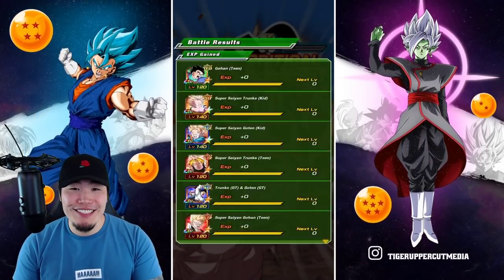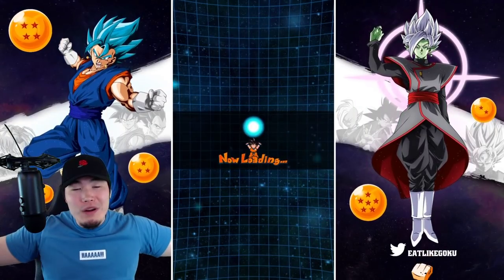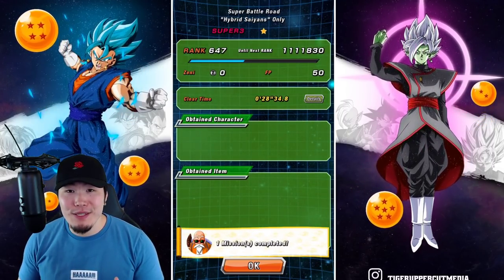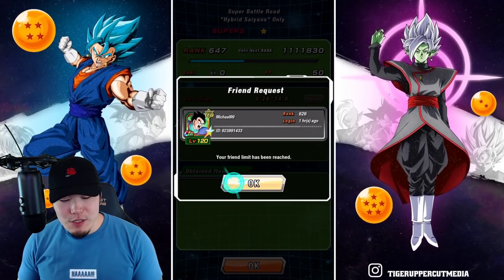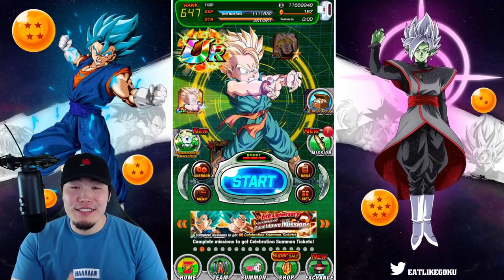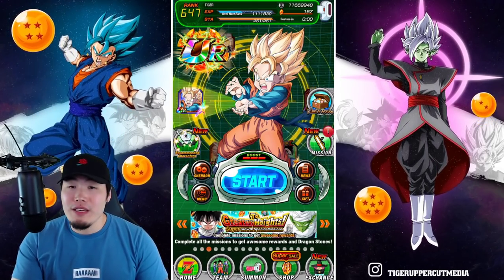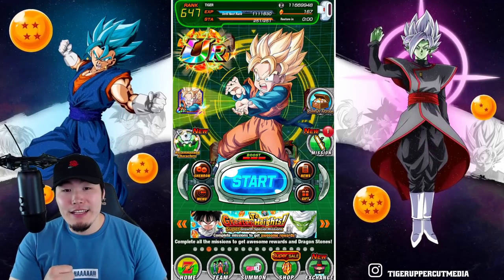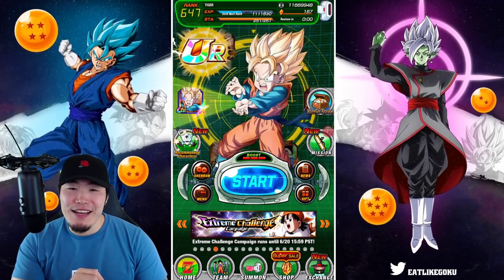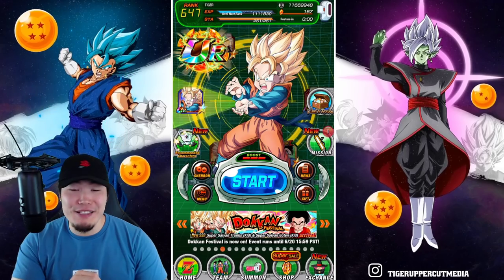There you have it, guys — Goten and Trunks. Crazy, crazy combo. One of the best in the game, one of my favorites by far. Most people, if you've been playing for at least a year or so, should have these two lying in your box. If you haven't already Extreme Z Awakened them, do yourself a favor — Extreme Z Awaken them. Do the Extreme Z Battle Event; it's very easy, probably one of the easiest ones we've had so far, at least recently. Get it done. And obviously, EZA the Android 18 too — show her some respect. The combo of these two is just awesome. They are so, so good.